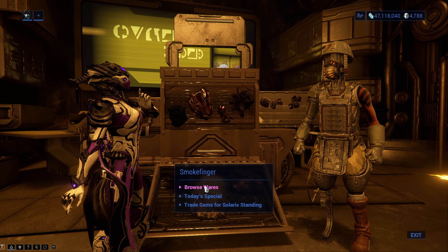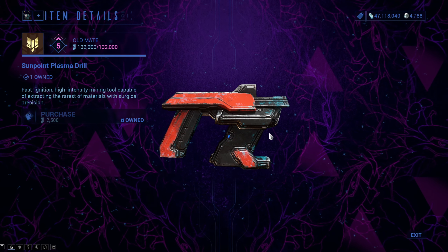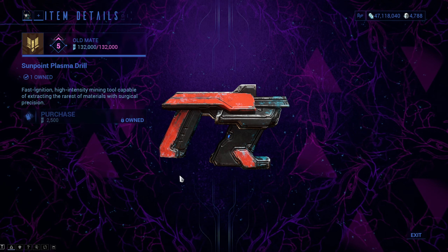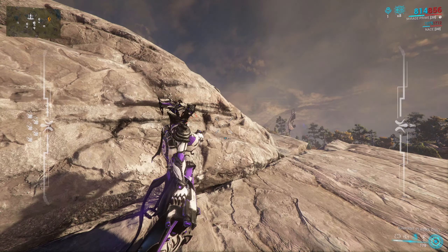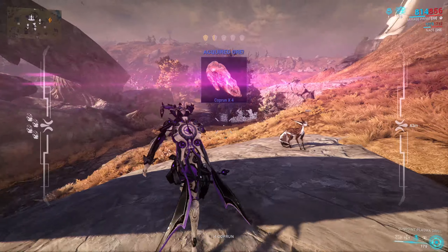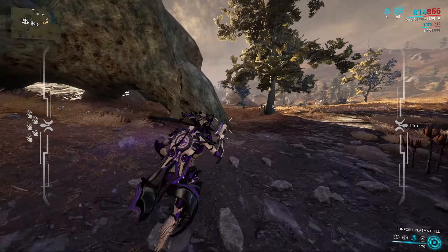To start your mining journey you will first need a Sunpoint Drill. You can get the Sunpoint Drill from Smokefinger for 2500 standing at rank 0 with Solaris United, so right at the beginning of the game pretty much. The Sunpoint Drill is the best drill in the game since it will mine all the rare gems you can find in every open world, basically skipping the whole progression of the other types of drills.